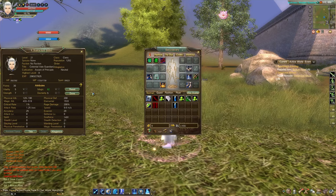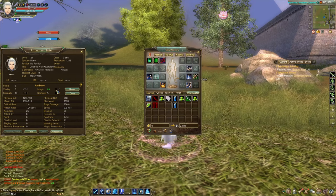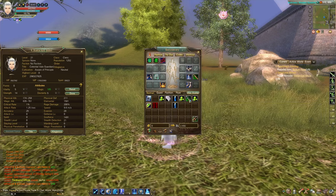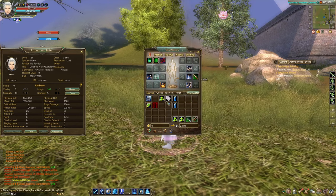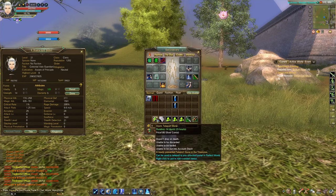My new sword needs 14 strength, so what we're going to do is put seven into strength and dump everything else into magic. Equip that and it should increase our magic attack substantially.